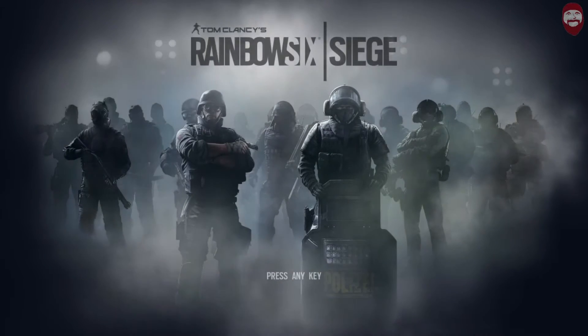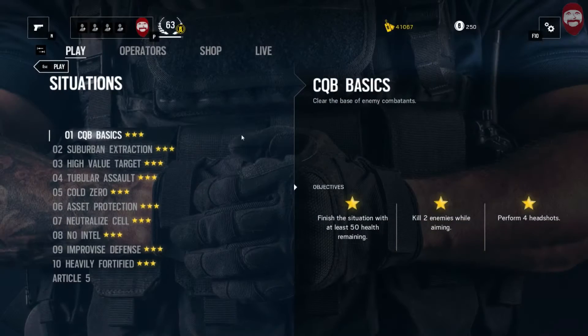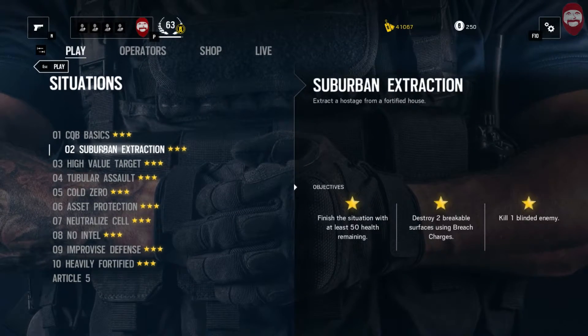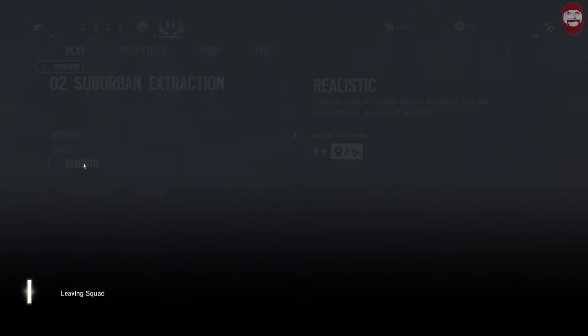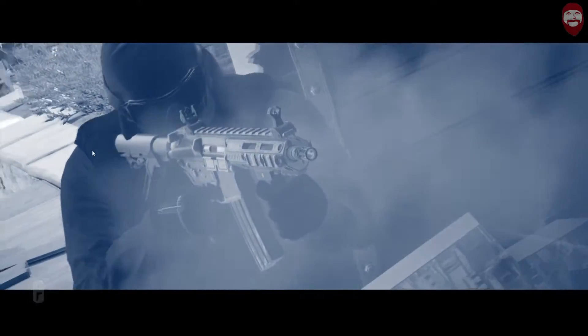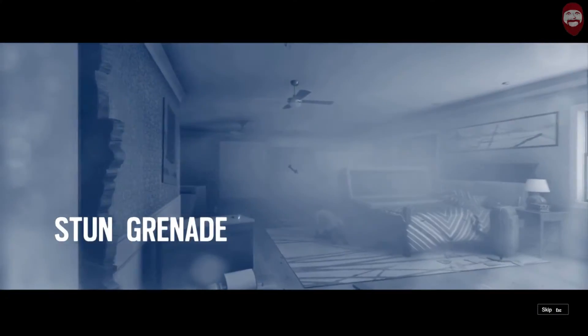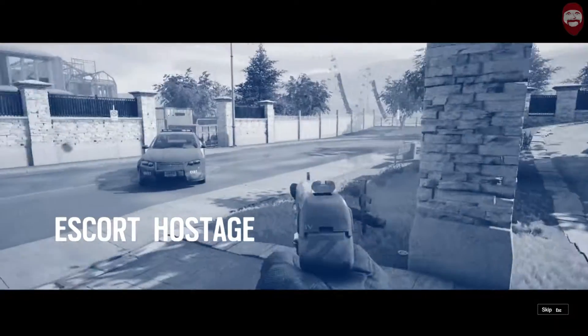Greetings ladies and gentlemen and welcome to Rainbow Six Siege Part 2 where we will be covering the second situation, Suburban Extraction. In a hostage situation you cannot be slow and methodical. Once you breach the perimeter you must conduct a violent and dynamic assault in order to extract the hostage from a barricaded house. Use breach charges to quickly infiltrate the building. The physical safety of the asset is paramount. Breach charges give you a momentary tactical advantage to neutralize enemies and take control of the asset. Provide cover for the asset as you move to the extraction point, eliminating any hostiles you encounter. Good luck.